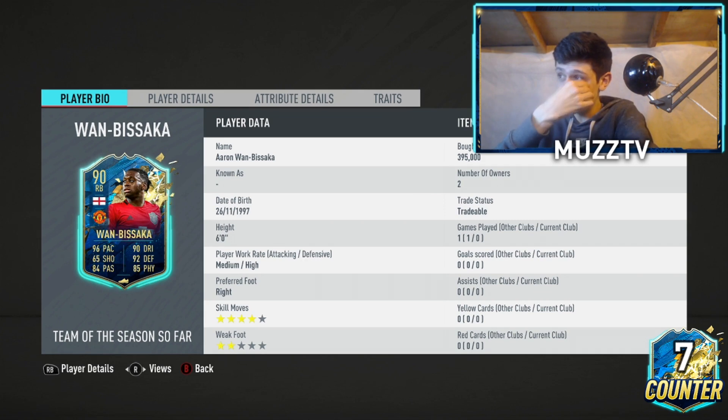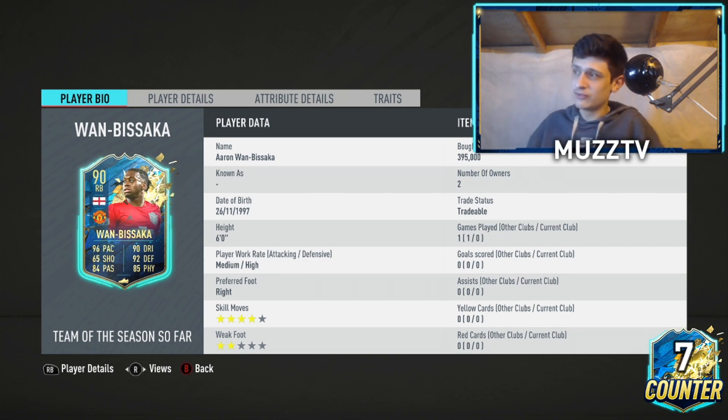You could also change him into midfield, but he's got a two-star weak foot, which is a bit of an issue. So as a right back I'll just play him there, but keep in mind you could play him at centre back for obvious reasons. Jumping into his actual card: six foot, medium-high work rates, right-footed, four-star skill moves.